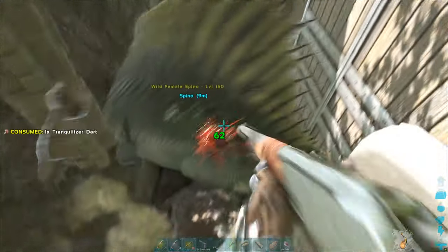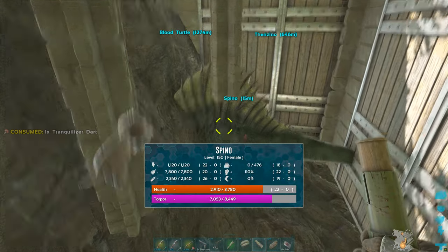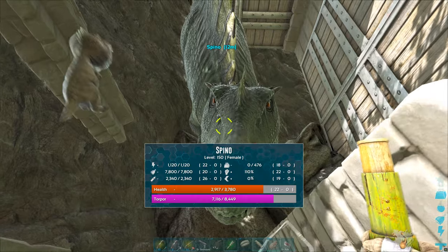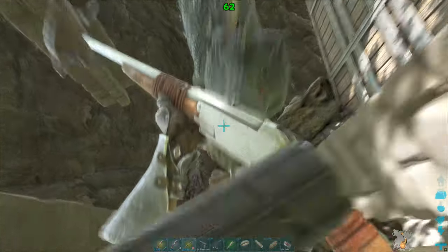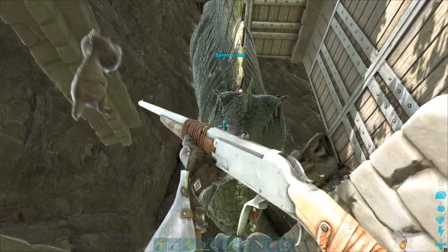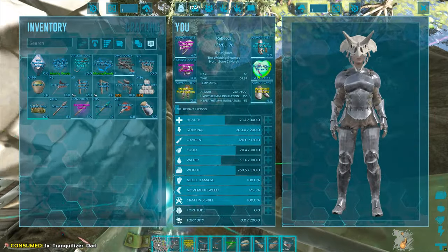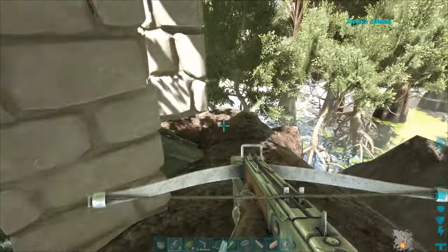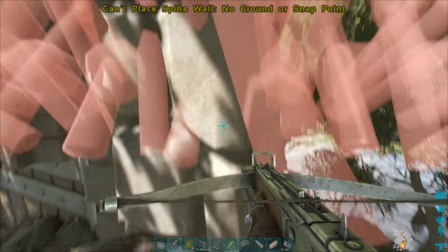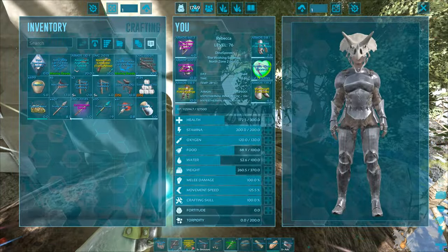It's fleeing now — let's check its torpor. I'm so glad I got this gun; this longneck rifle is such a blessing. I'm going to call you Cuddles — the name I give all of my spinos — because look at it, isn't she just so big and cuddly with her lovely glowing red eyes. Its torpor's already dropping. Spinos surprisingly do actually have quite a few natural adversaries, so I need to keep an eye out.